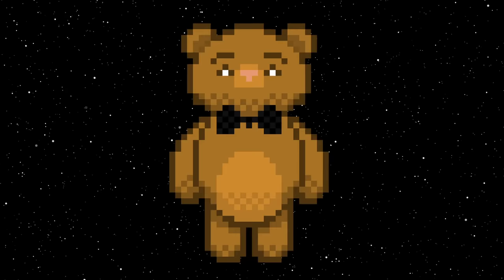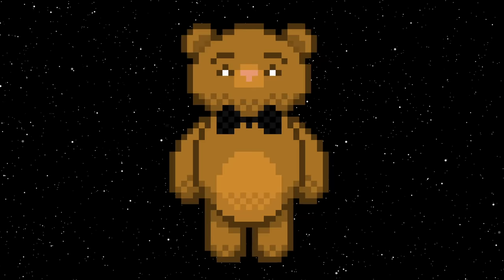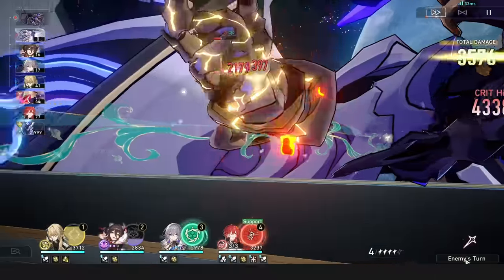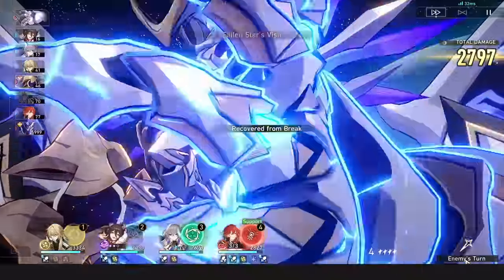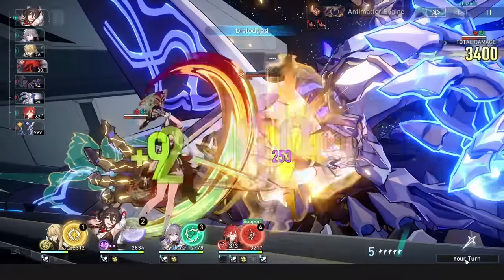Himeko. Himeko is in the same situation as Herta, where they're undervalued for their weaker single target damage, but again, supports and investment trivialise it. A tip for Himeko is that elites and bosses will actually grant 3 stacks of her passive, rather than just 1. So timing your talent activations with proper breaks is important, as you don't want to gain 3 stacks when you're only missing 1.